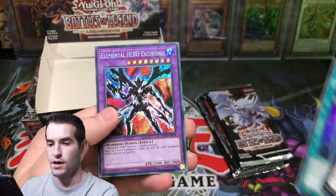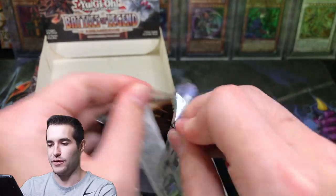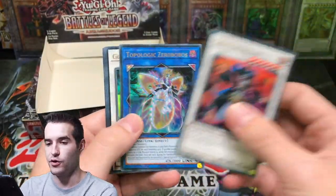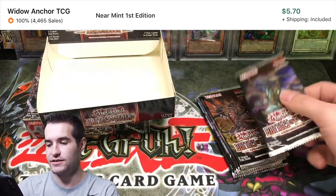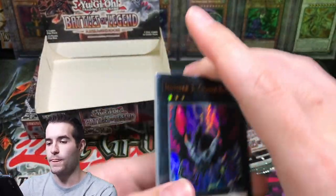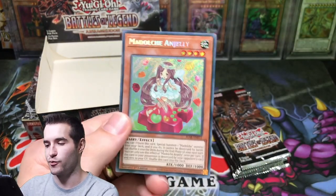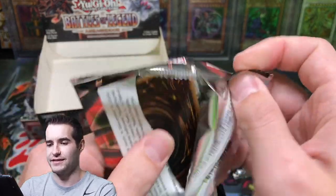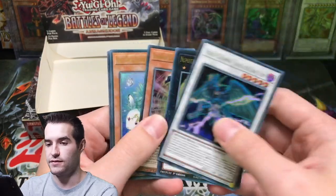Elemental Hero — whichever one it is, someone told me how to say it and I already forgot. Goyo Guardian. Numeron Network — there we go! That is solid $8 or $9. One of the best cards we've pulled so far. It is not short printed, so most expensive non-short printed card. To my knowledge I think Skull Knight is short printed and it is more expensive. Time Stream is not a bad secret — it's decent.